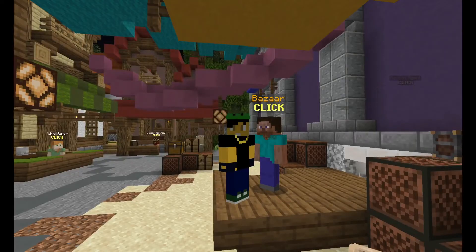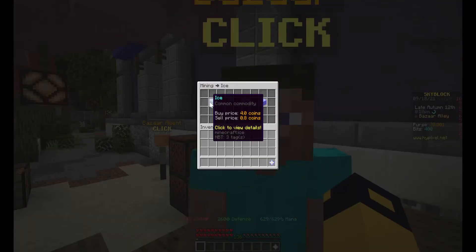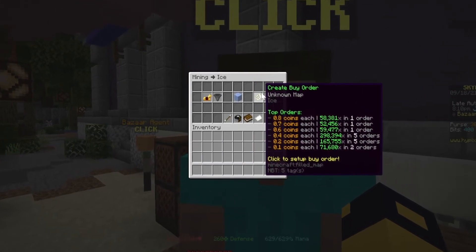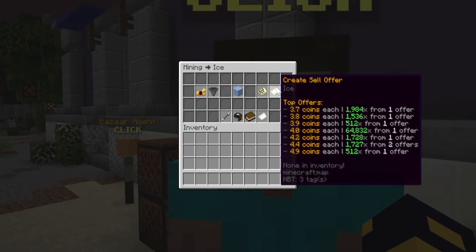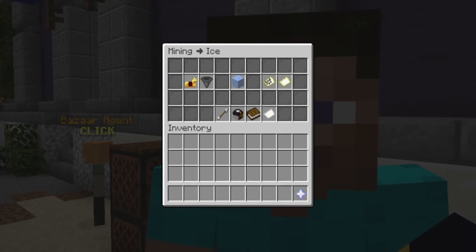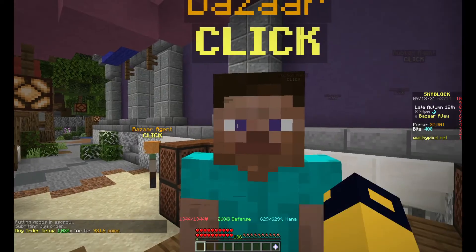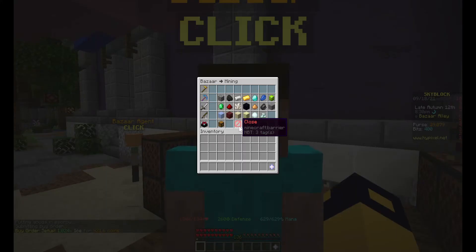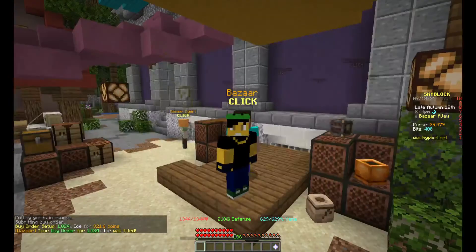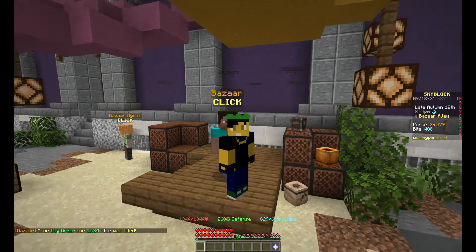Before we unlock the Bazaar, we're going to look at Ice. Going over to Mining, here you can see we're going to be buying it for 0.8 coins, and then we're going to sell it for 3.7 coins, which is a huge profit. I have 30k coins right over here, and we're going to buy some of this Ice. I'm going to do a simple 1024 buy order, and then we're going to flip it and make a sell order. And just like that, you've got yourself some Hypixel Skyblock fast money.